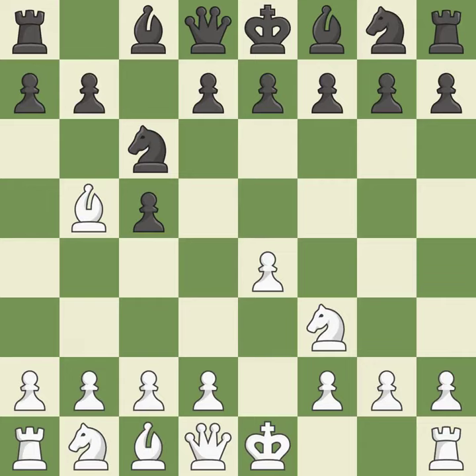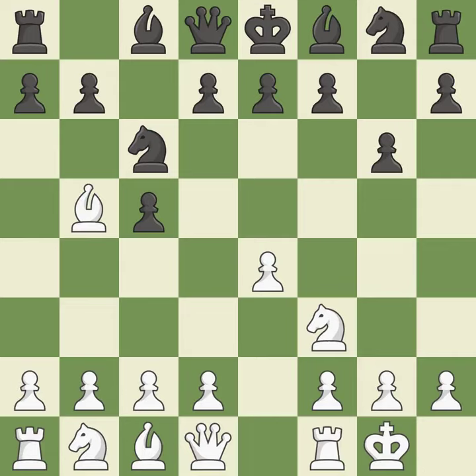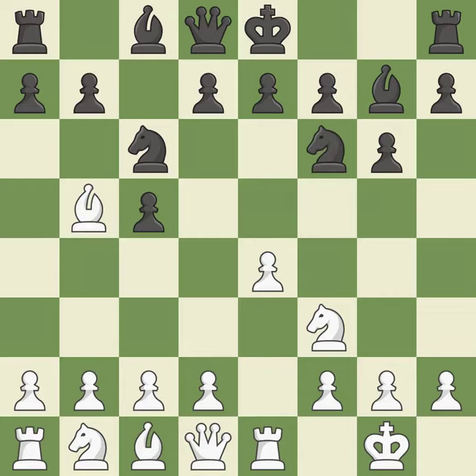Bb5 engages in an attack on the knight on c6 while getting ready to castle kingside. The dark-squared bishop is getting ready to be fianchettoed to g7, where it will sit on the long diagonal. Castling gets the king out of the center and activates the rook. The fianchetto move Bg7 places the bishop on the long diagonal. Re1 develops the rook, supports the e4 pawn, and opens up the f1 square. Nf6 develops the knight toward the center, attacks the e4 pawn, and controls the d5 square.